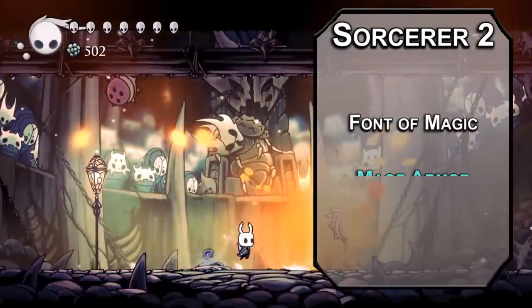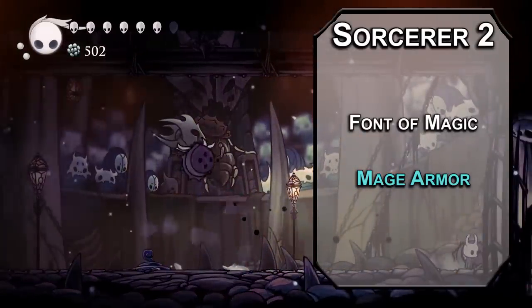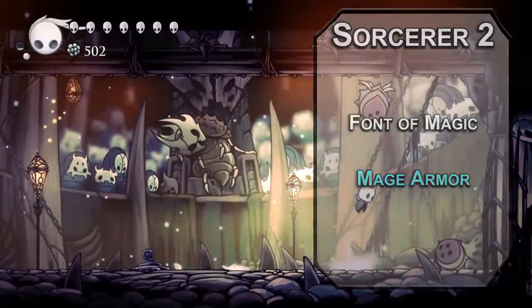Feel free to cast Warlock spells with Sorcerer slots and Sorcerer spells with Warlock slots. Second-level Sorcerers get a Font of Magic with Sorcerer points you can use to recover spell slots — you can also melt your Sorcerer spells down into Sorcerer points if you'd rather. Mage Armor makes your AC 13 plus your Dexterity modifier for 8 hours to keep you a little bit safer out in those spooky caverns.